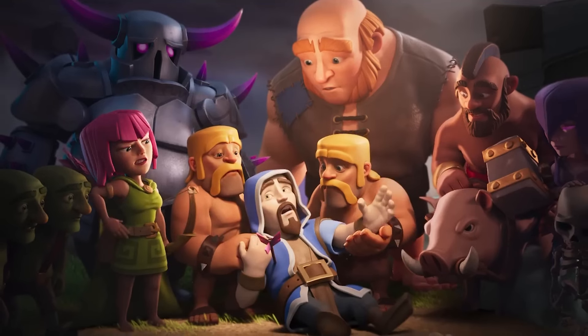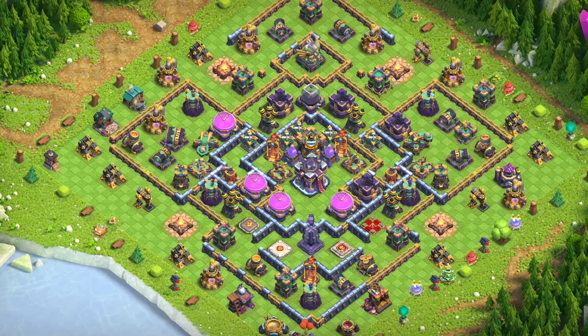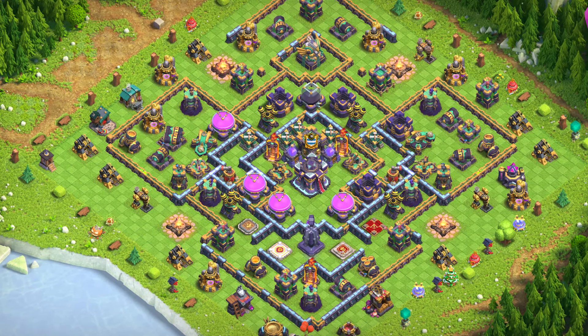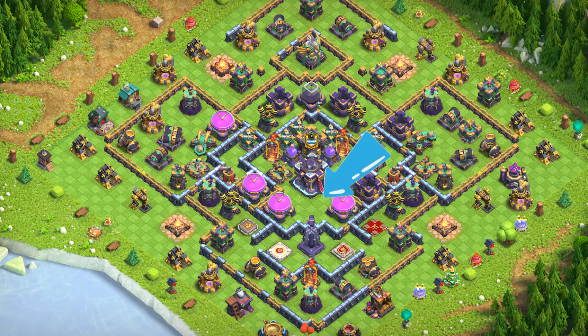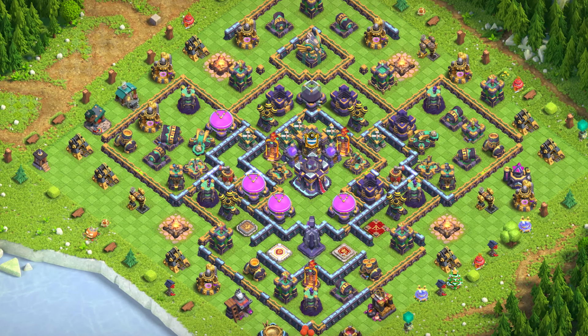Base number 5: Hybrid Base. A hybrid base balances the need to protect both trophies and resources. It features a mix of defensive strategies to deter attackers aiming for different objectives. Smart placement of traps and bombs can catch attackers off-guard, particularly when they use mass attack strategies.